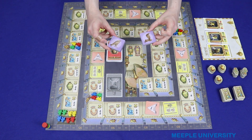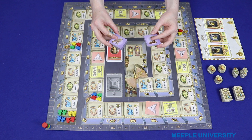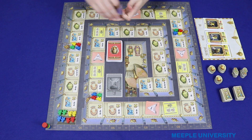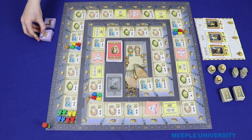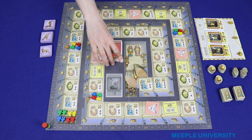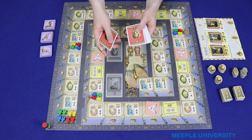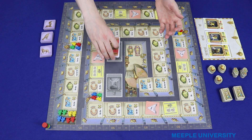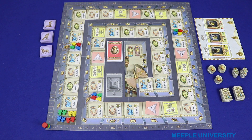You should be left with the tiles with the animals on the back. Separate them by animal and shuffle them up. You should have four snakes, six birds and four lions and you'll place these next to the board. You choose a starting player and then deal each player five cards from this pack. That forms the player's starting hand. You're now ready to play.